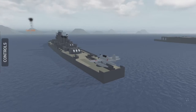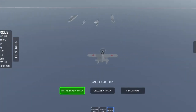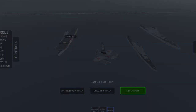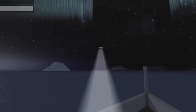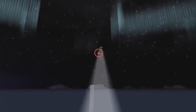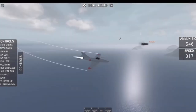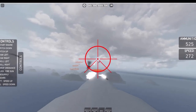Finally, spotlights are arguably the most useless part of a ship, only useful on the Polar map for finding aircraft at night. Sit on the spotlight and press F to turn it on. Honestly, you're better off using anti-aircraft guns to fire on enemy ships than actually using the spotlight.